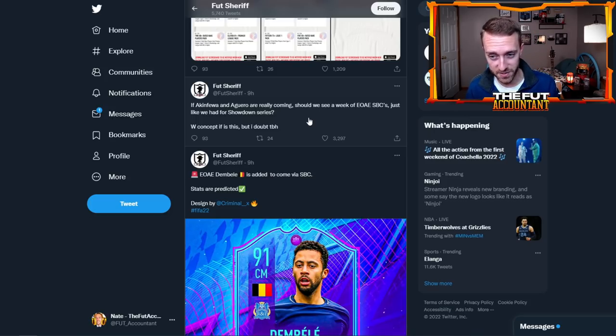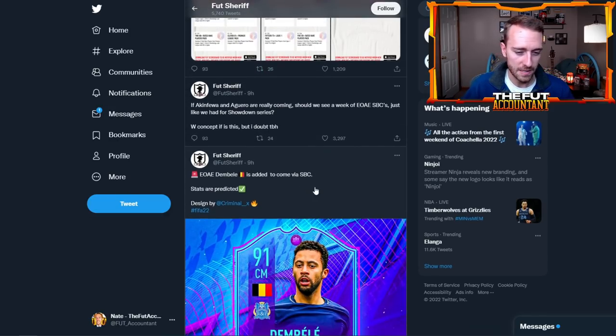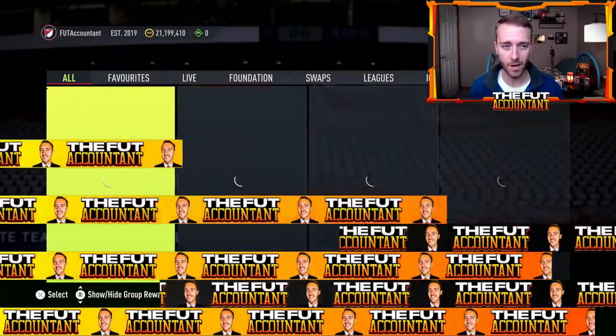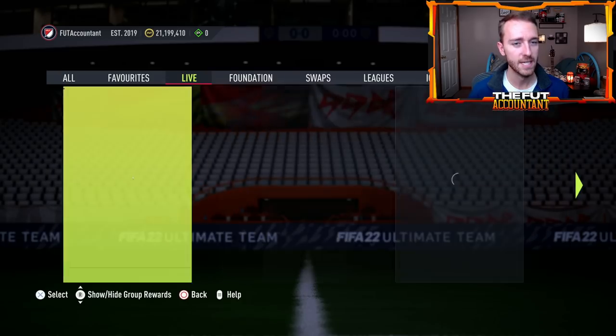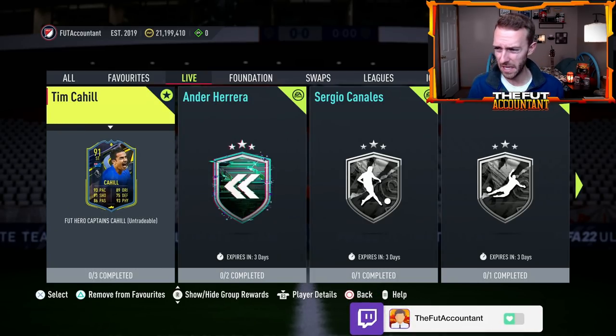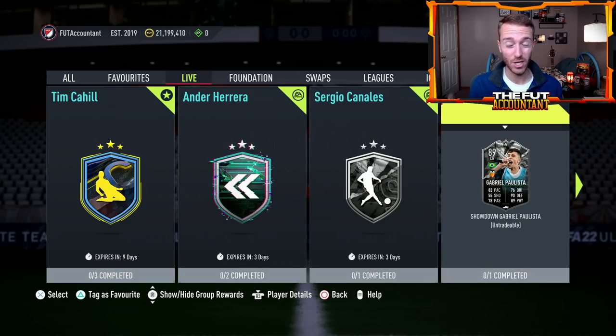Maybe there'll be some sort of end of an era twist to this promo. We've had Akinfeev, Aguero, and now Dembele leaked — maybe they'll be releasing some end of an era SBCs throughout next week before team of the season. Because if you think about it, with all this pack code, all these SBCs being leaked, and even the content we're having right now, it's all centered around draining coins from people's clubs before team of the season.